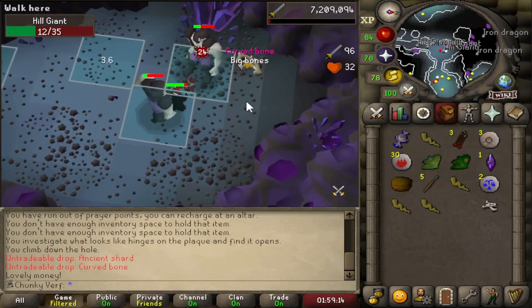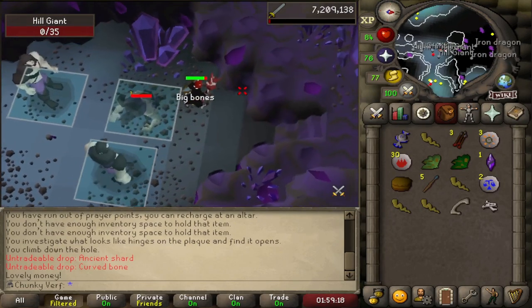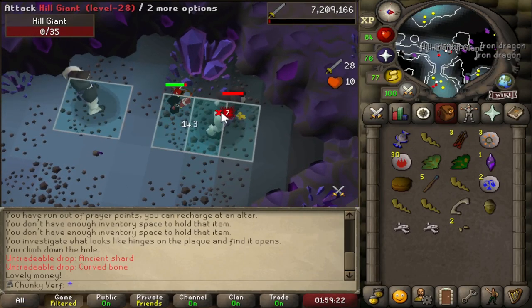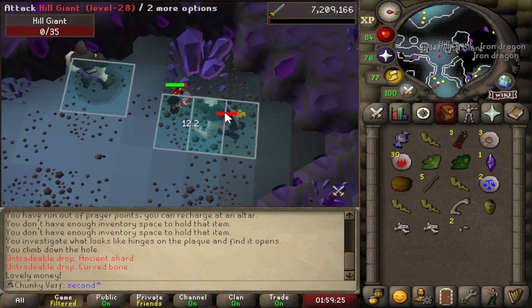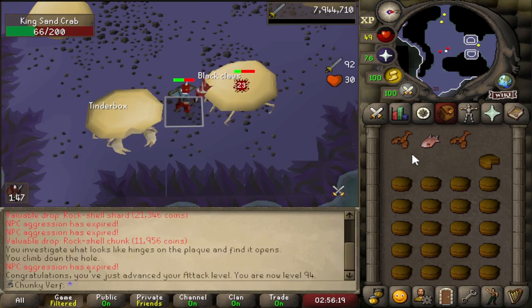93 Attack. We're getting a lot of Curved Bones lately — I record these every time because they just look so beautiful on the ground. One in 5,000. Decided to do an AFK session at Sand Crabs — this is my go-to AFK spot when I'm editing — and we just got level 94 Attack.